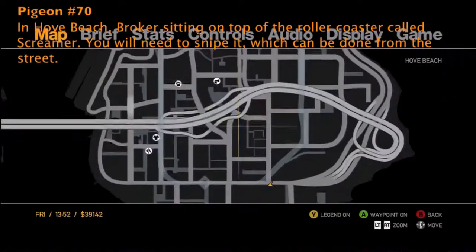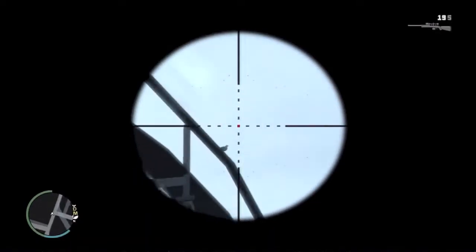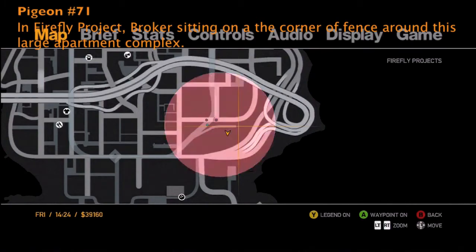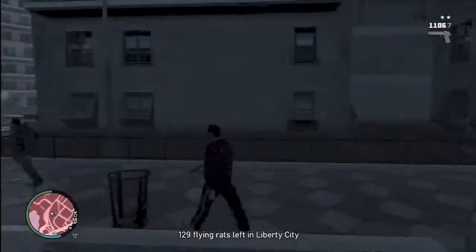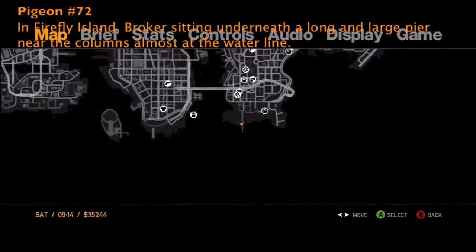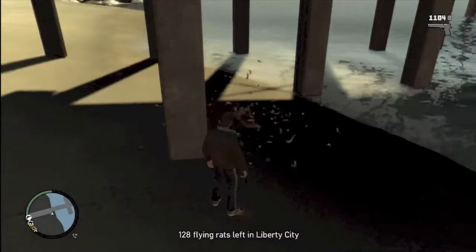Pigeon number 70 is back in Hove Beach, Broker. It's sitting on top of the famous rollercoaster called Screamer — I think it's one of the only rollercoasters in the game, and a lot of people drive on it in multiplayer. You can basically snipe him from the street right where I'm standing if you go directly to where I was on the map. Pigeon number 71 is in Firefly Projects, Broker, sitting on the corner of a fence of a very large apartment complex. I actually died trying to get away from the cops — it got up to three stars and some cops died. But dying is better than getting busted, so now we're up to two deaths in this let's play.